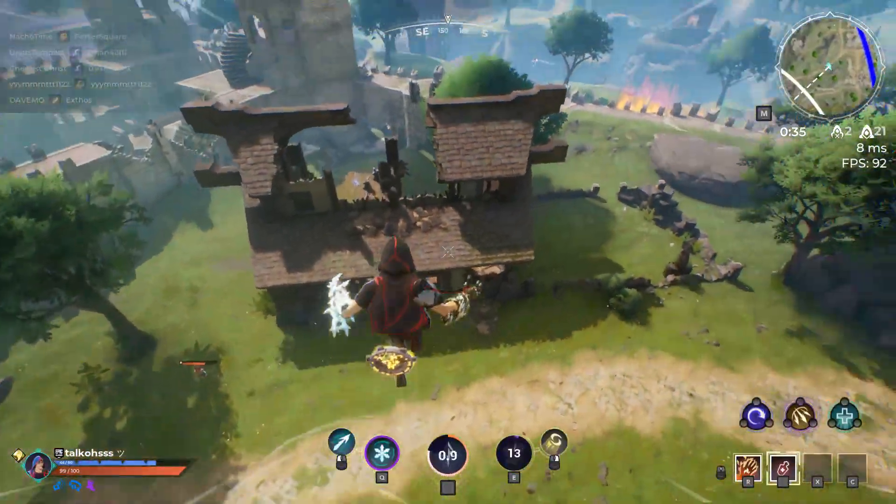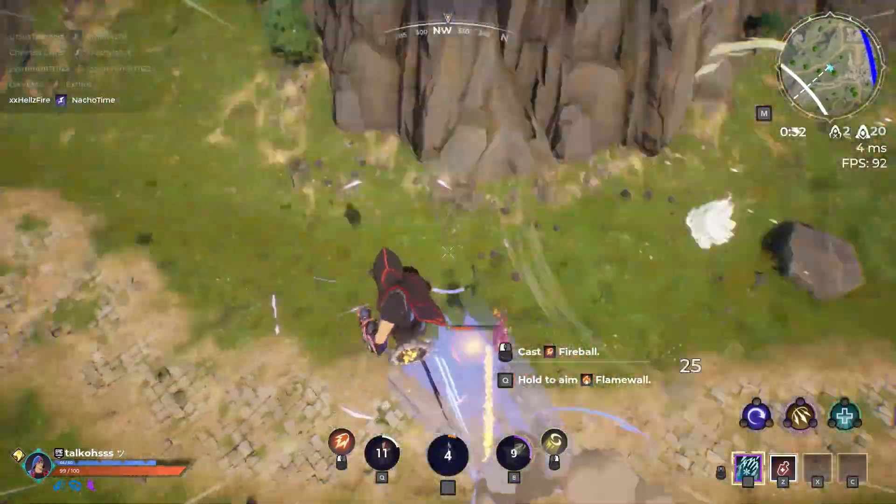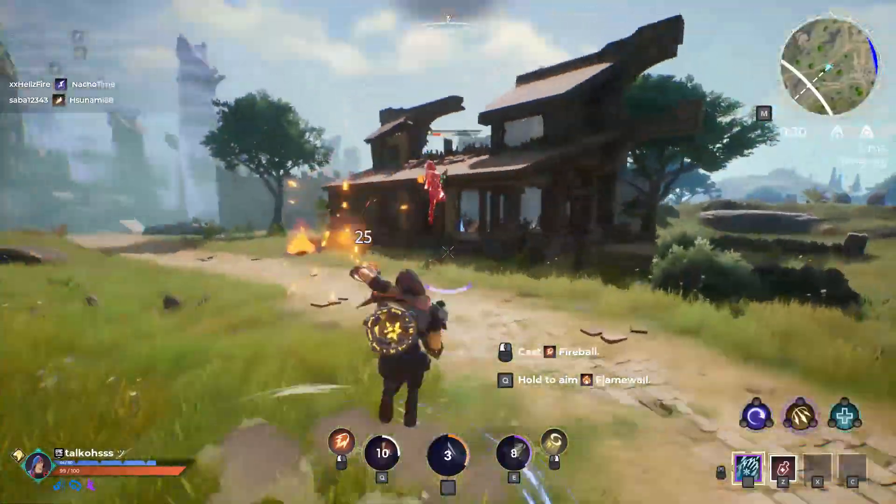Now let's talk about Springstep. Springstep is like a giant leap that can be very confusing if you're near your enemy. Whether it's Dash or Springstep, using your rune after landing a shot is great for outplaying your opponent.